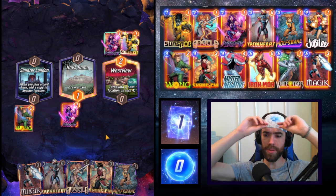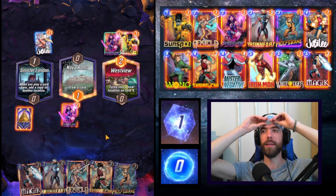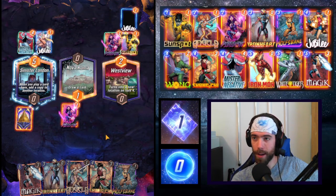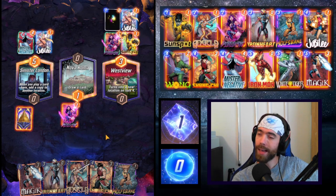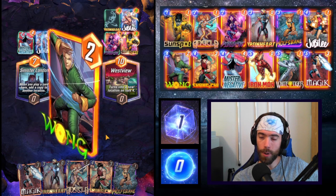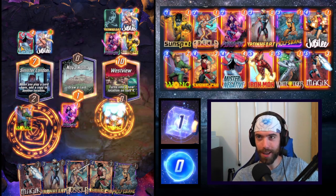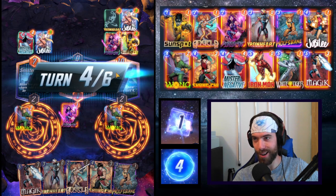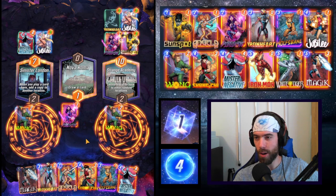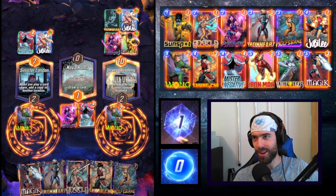Are they going to cheat out Mr. Negative as well? Is this a mirror match? No, it's Jubilee — that's going to clog the board so fast. They do have Mr. Negative. And then Ironheart. Honestly a beautiful combo for them — it really couldn't have gone better: they get Mr. Negative first, then pull the inverted Ironheart and it buffs everything. We just have Wong to see if we can make a run at this. But now I got my own Mr. Negative.